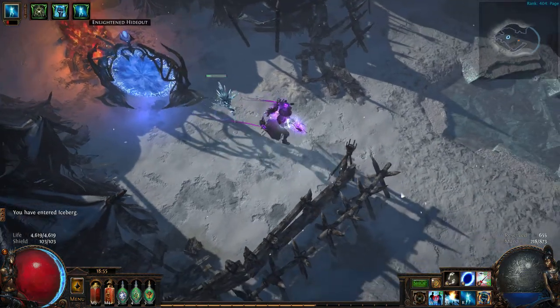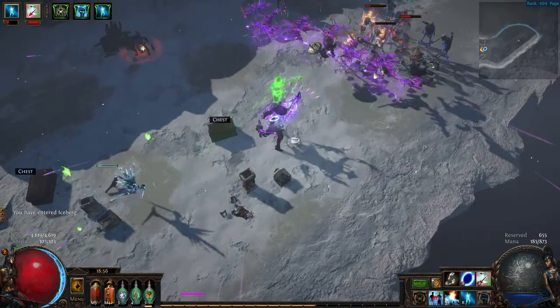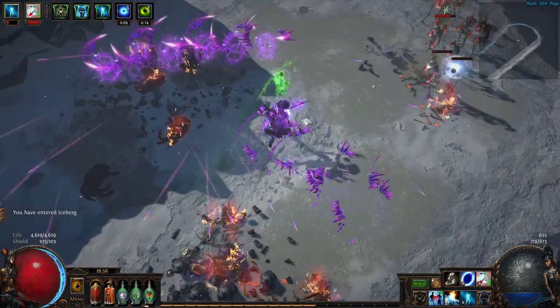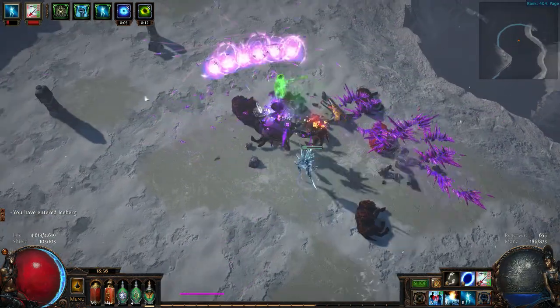The Iceberg map is like three ledges, three modes joined together with a little bridge. So it's very linear, very nice, clear, very quick. And the boss is pretty easy as well.